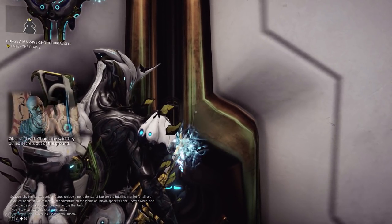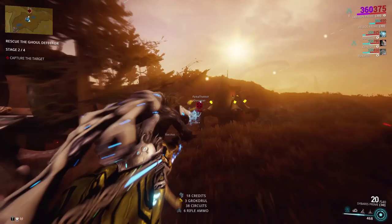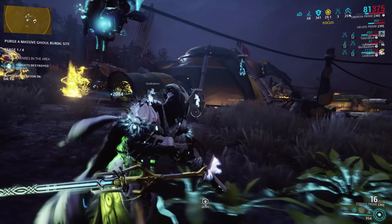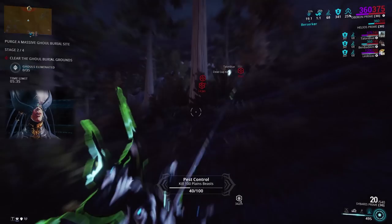The mission bounties are dynamically switched up — the only difference is they offer a different amount of Ostron standing and weapon blueprints. Here's what you can basically expect in these bounties: Bounty one is sabotage — grab the supply beacon, then destroy the supply drops as they come in.